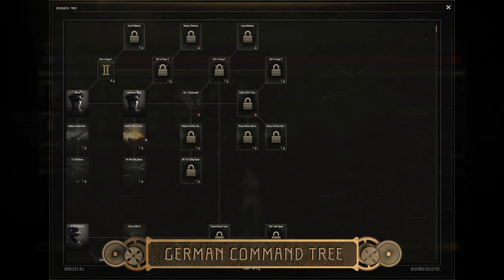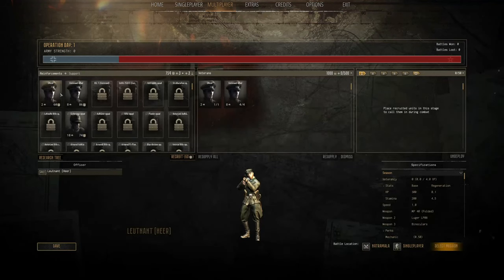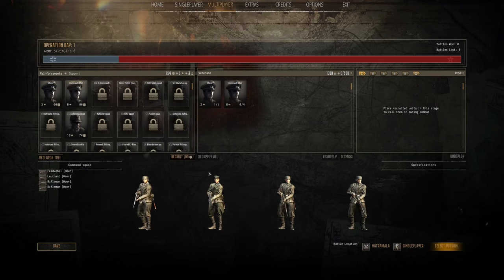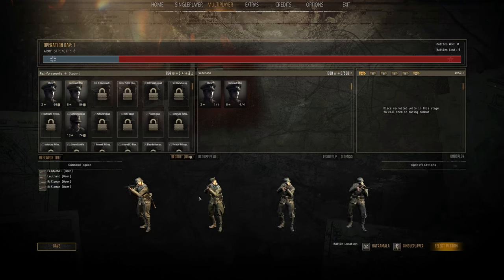The Germans seek diversity over the Soviets in terms of how many units they have and the units within that group. Starting out, of course, you have the officer. Then you have the command squad. The command squad has an SMG user and two rifle users. The SMG user has smoke grenades and normal grenades.